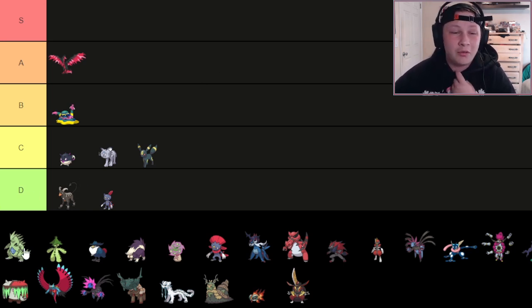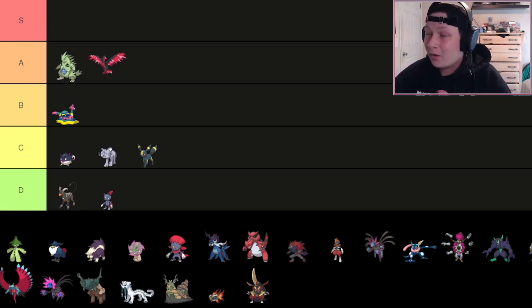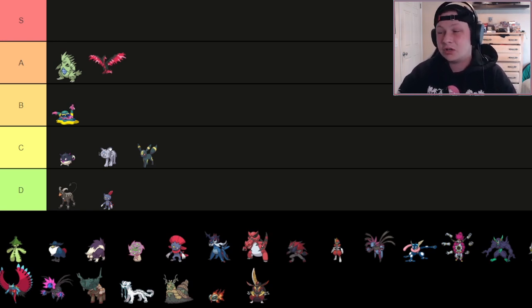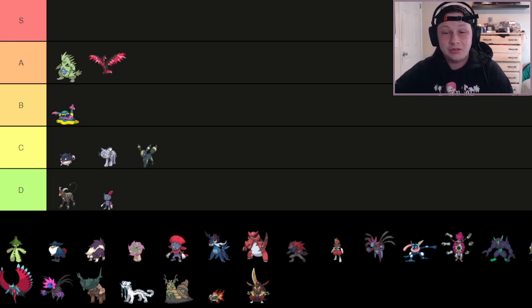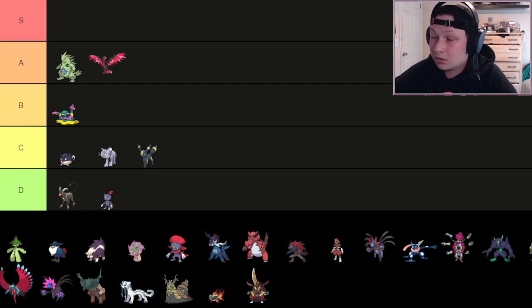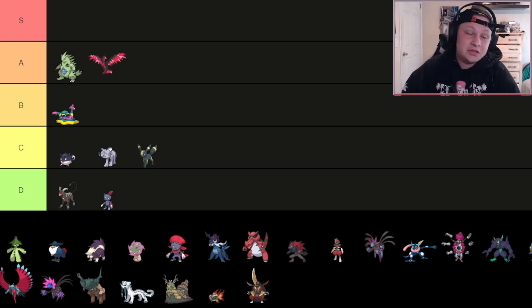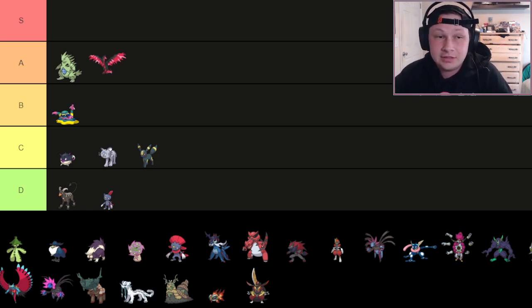Next up, we have Tyranitar — and I'm really struggling with where to put it, between top tier and A tier. I think I'm going to lean A right here. I'm a huge T-Tar stan. I think this Pokémon is incredible — not just on Sand teams, because Sand in general this generation is pretty mediocre. There aren't a lot of good Sand sweepers, especially without Excadrill in the metagame. But T-Tar on its own is an incredible Pokémon with very good offensive coverage, great defensive profile. The 4x Fighting weakness is there, but with Tera, it gets better offensively and defensively.